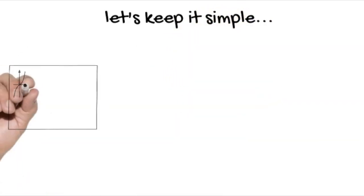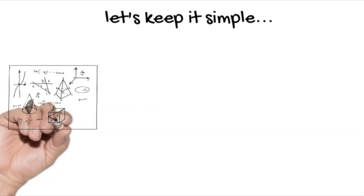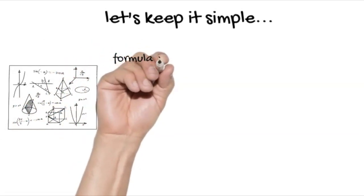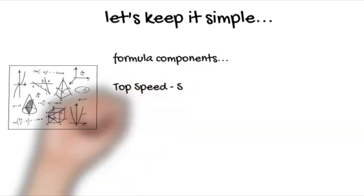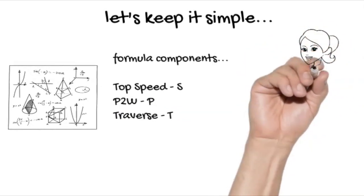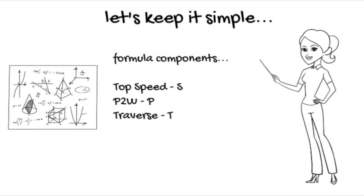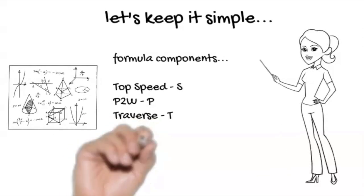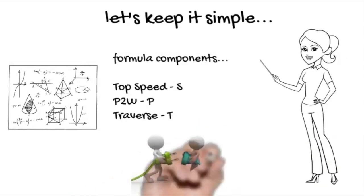Let's keep it simple. We don't want an overly complex formula — otherwise only those with maths degrees could use it. We want something that any Blitz player with basic mathematical ability to multiply or divide can use. So let's take the key components: top speed, designated S; power-to-weight ratio, designated P; and traverse, designated T.